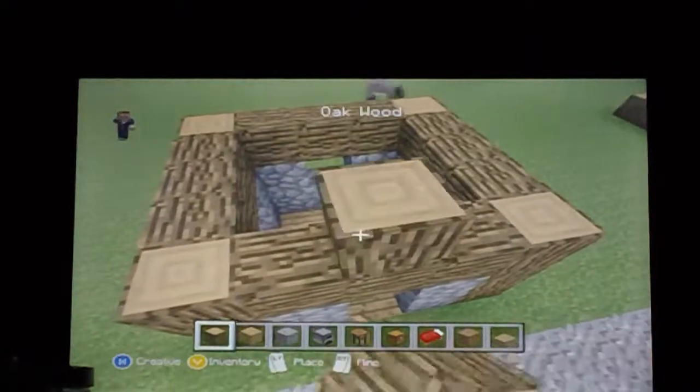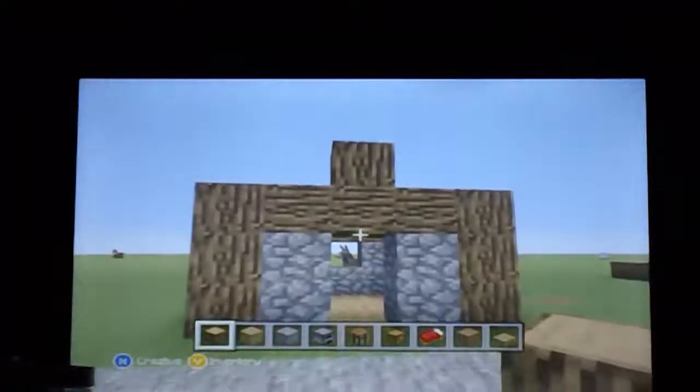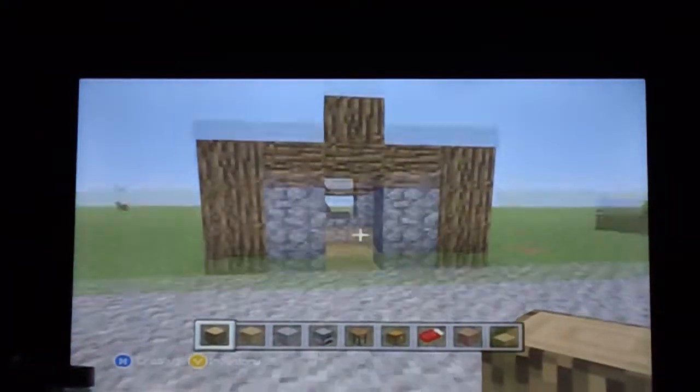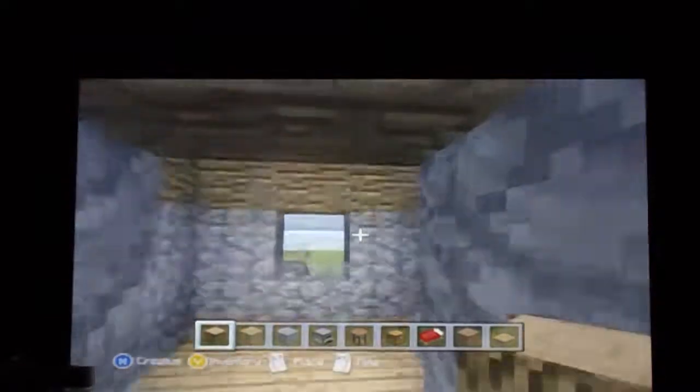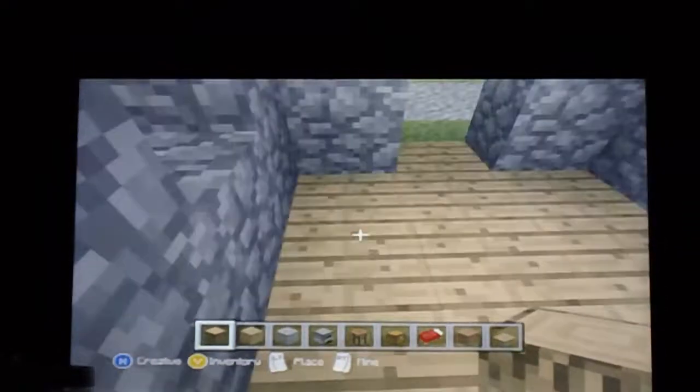Put a piece of wood there and go over here and put a piece of wood there. That right there is technically your house frame - well, you still have more to do, but now follow along carefully with the inside placements.